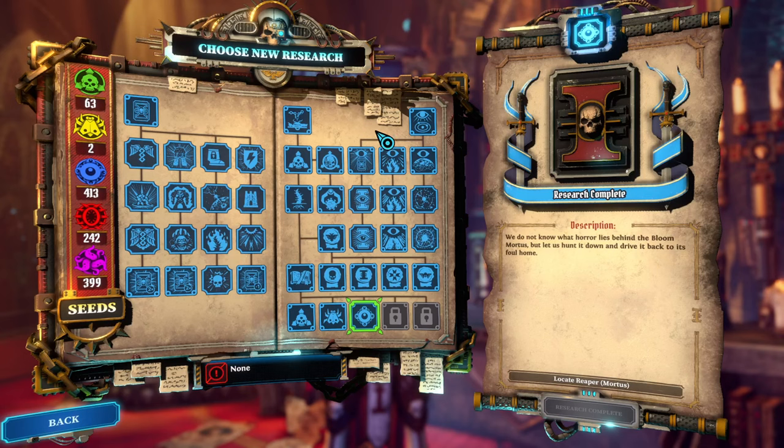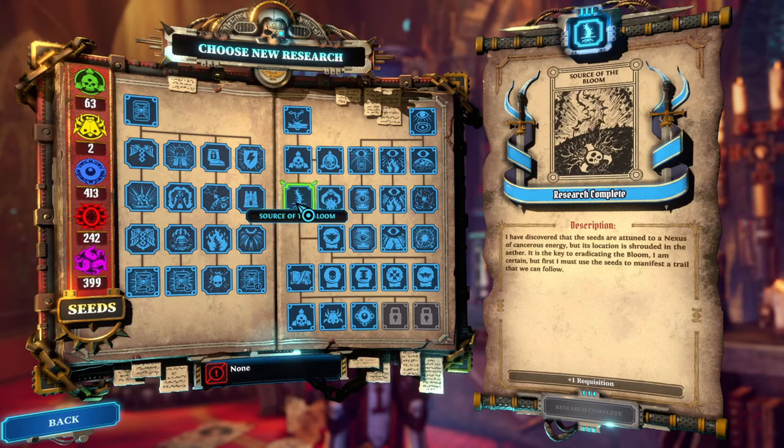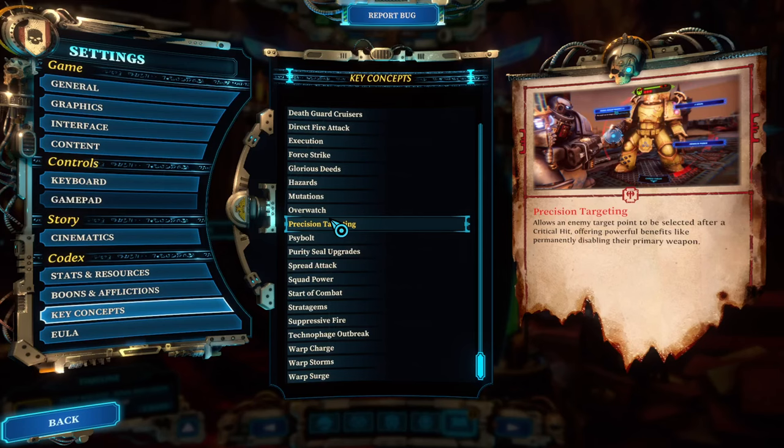In terms of research pacing, I recommend taking your time. There is no need to rush the Source of the Bloom — the early game is a great time to get a foothold. Research at your heart's content after that, but don't go past killing three bosses. The moment you kill the third boss, you are on a timer.